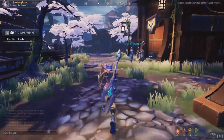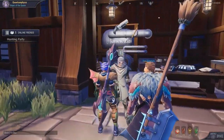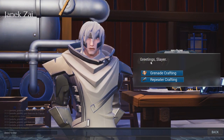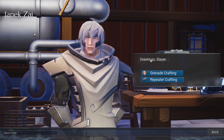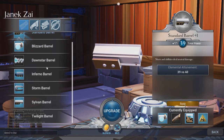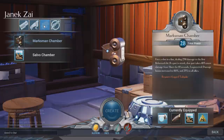Going back we have Zanaxai, who is the repeater and grenade crafting man. Repeaters are the only ranged weapons offered in the game right now. You can see there are different kinds of prisms, grips, and chambers offered — I'll talk about them in another video.